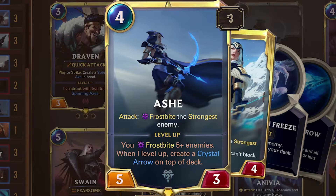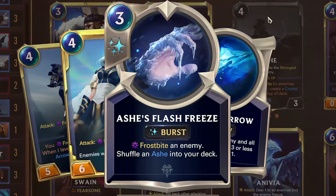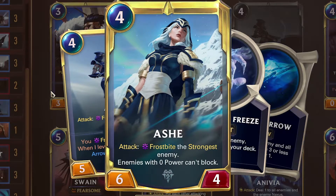Ash — 4 mana, 5/3. Attack: frostbite the strongest enemy. Level up: you've frostbitten 5 or more enemies. When leveled up, she gets plus 1/plus 1 and becomes a 6/4. Enemies with 0 power can't block. She turns into a Flash Freeze — frostbite an enemy, then with Crystal Arrow: slow, frostbite an enemy and all enemies with fewer or less health, draw 1. She's a closer by herself and a fairer champion. She doesn't take over the game at every opportunity, but she's very good against mid-range decks and can handle one big unit at a time. Her leveled-up version lets you handle a wide board with Crystal Arrow.